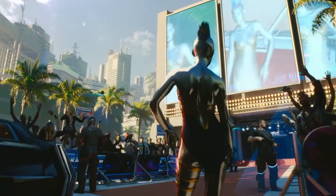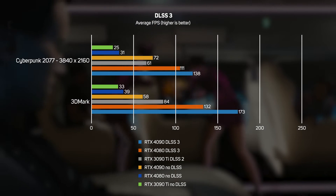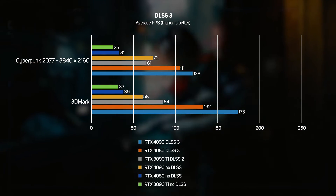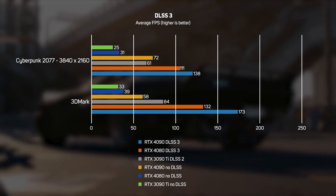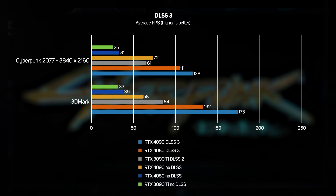Using a special build of Cyberpunk 2077 and 3DMark, we benchmarked the new 4080 against the 4090 and the older 3090 Ti. In Cyberpunk 2077 at 4K, turning on DLSS 3 increased the frame rate by 258%, taking it from a jerky 31 to a smooth 111 fps. We also saw a similar speedup in 3DMark from DLSS 3, going from 39 to 132 fps — an increase of 238%. It's clearly a huge step forward, boosting performance even more dramatically than DLSS 2.